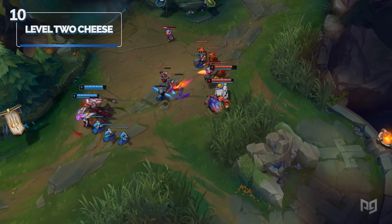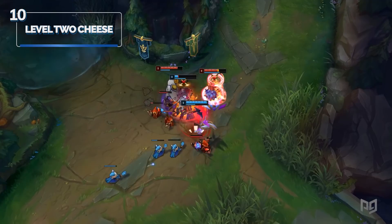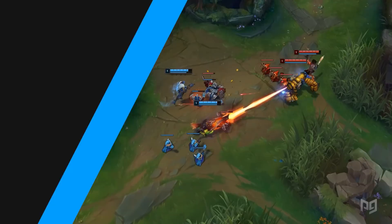Champions to play for these strategies by role: In top lane — Renekton, Kled, Darius, and Jayce. Mid lane — Syndra, Zed, Silas, and LeBlanc. For AD carry — Lucian, Draven, Ezreal, Kai'Sa, and Kalista. And for support — Alistar, Thresh, Pyke, Blitzcrank, Leona, and Morgana.